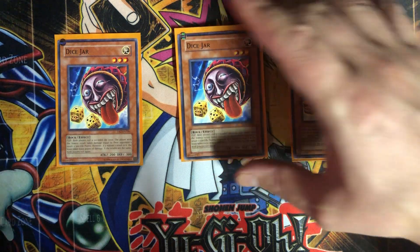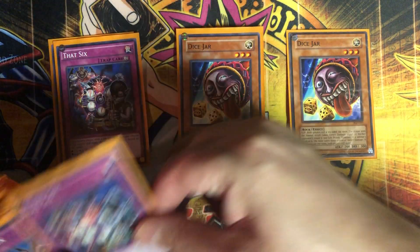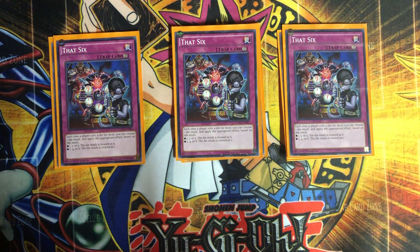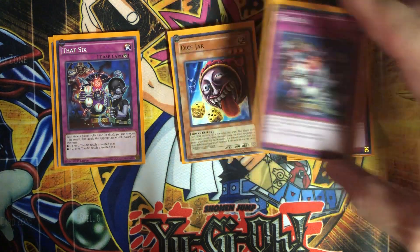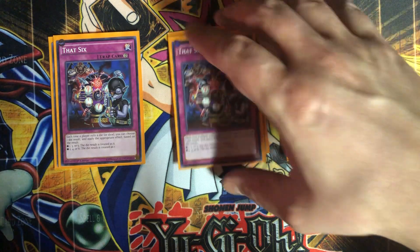So in order to do this without relying on Joey Wheeler luck, we're going to play That Six, which is a continuous trap card. Each time a player rolls a die, you get to choose one die result and apply the appropriate effect. If the result is a one, three, or five, the die result is treated as a six. If it's a two, four, or six, the die roll is treated as a one. So obviously you're going to manipulate the dice in your favor to get that 6,000 damage to your opponent.